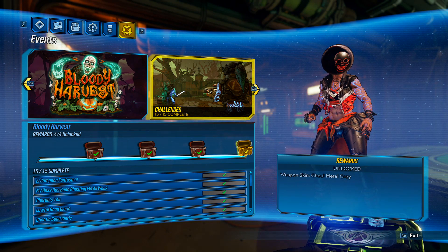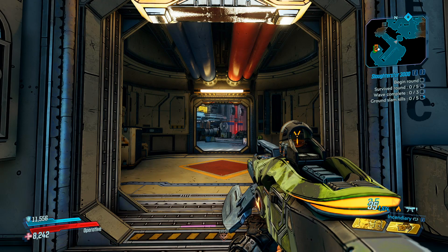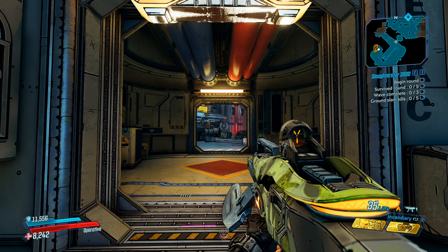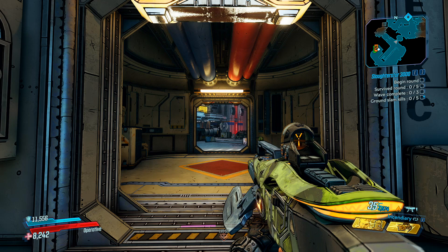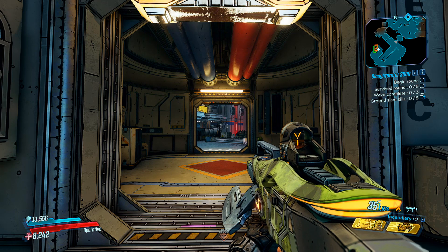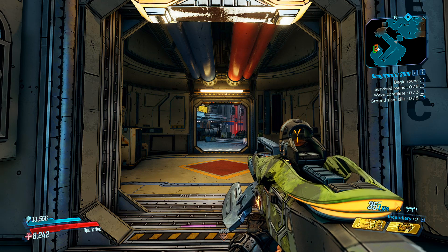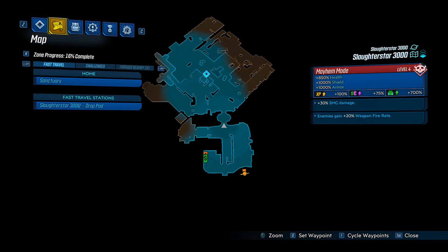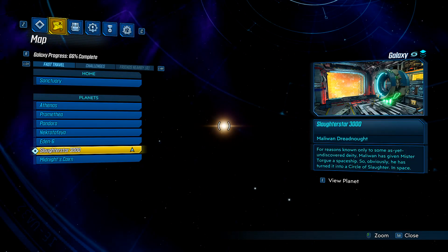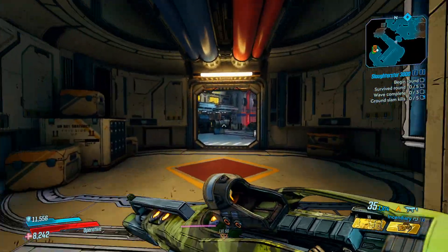Now for the actual glitch portion of the video: you're going to have to be offline to do this. I don't know which hotfix or patch note fixed it, but if you try online there's an invisible barrier and it won't let you do the glitch. Secondly, you have to be on Zane because you're using his DigiClone ability. Third, you're going to go to Slaughter Star 3000, the third slaughter shaft. You just come here and talk to the guy to start it up.